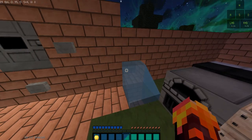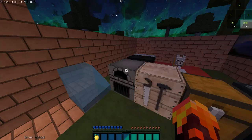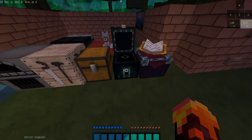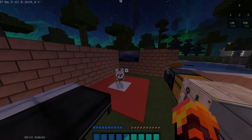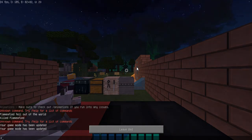This is what the water looks like if you have clear water on. There's a furnace, crafting table, the chest, and enchant table. This is what a wolf looks like and this is what a bed looks like.